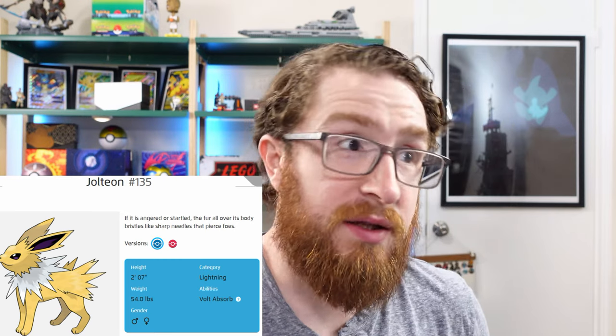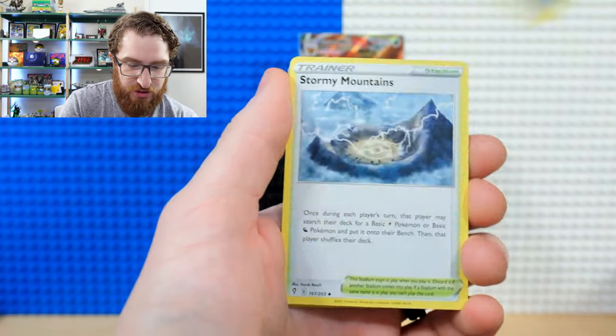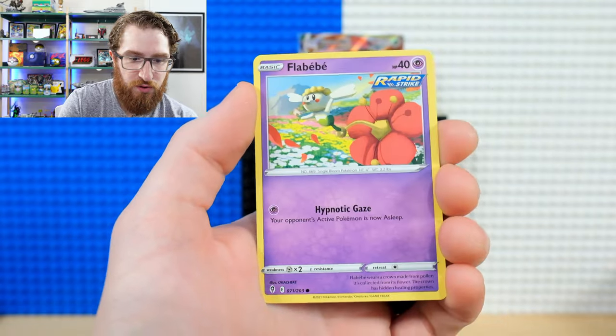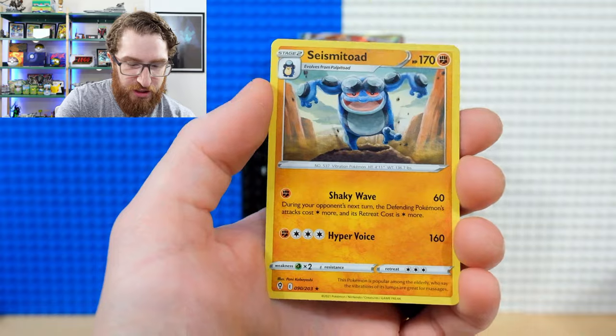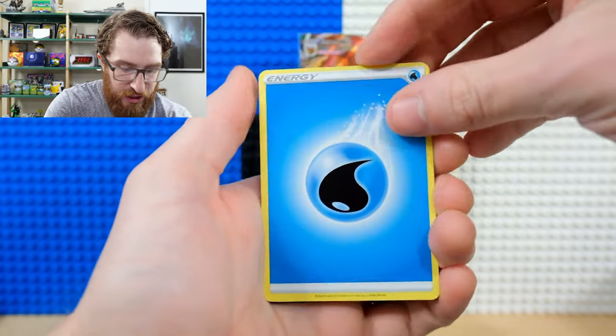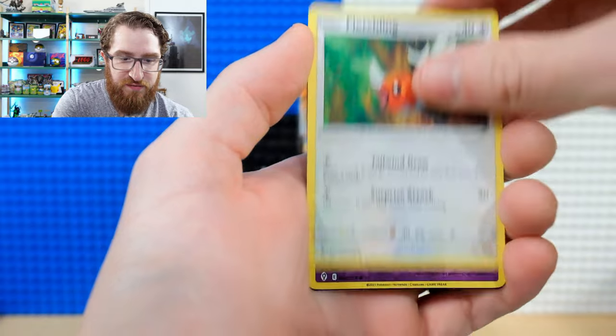We're judging the head-to-head partly on dollar value, but also on cards you'd get excited for beyond just monetary worth. First packs from the ETB yield Stormy Mountains, Hydragon reverse holo, and a non-holo Seismitoad. Next pack has Umbreon on it — hoping for the alt art Umbreon. We get Soap Energy, Amoonguss, Slack Off, Fletchling, and a Volcarona V — fire moth Pokémon, something nice.